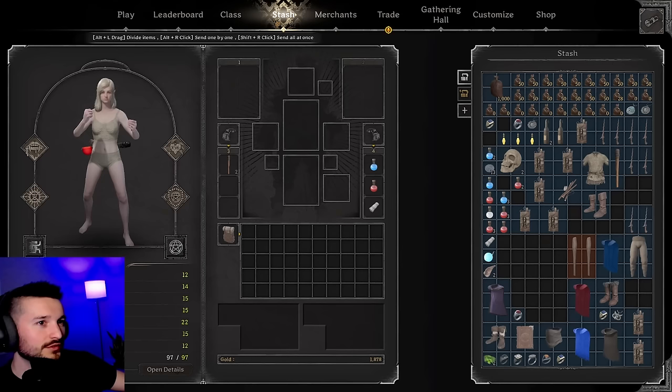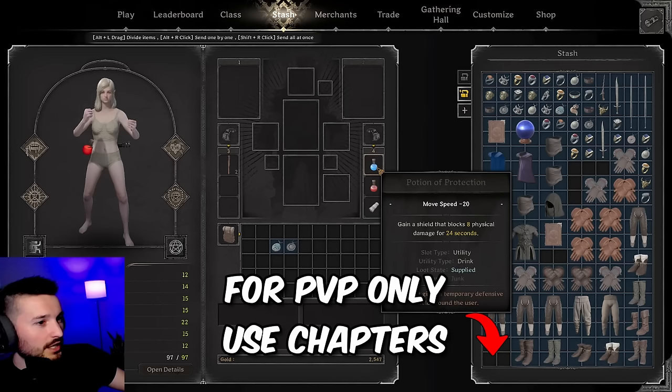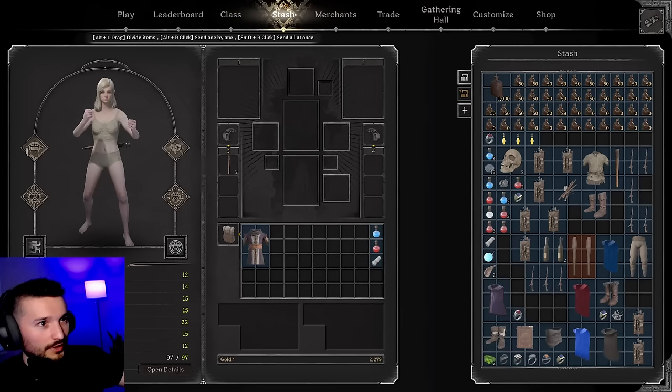Because Torture Mastery felt so good, it's got me wondering what the actual best meta build is for Warlock. What I want to do today is play the old-fashioned Hydrain Warlock. I'll probably have to wear an Oracle robe — I'll probably just buy a random one. I don't actually care about the stats, I just want the knowledge. We'll use some magical damage.